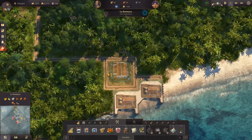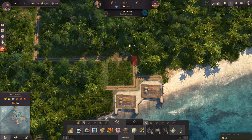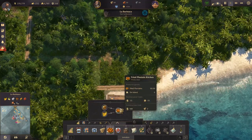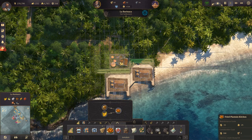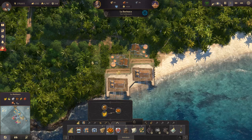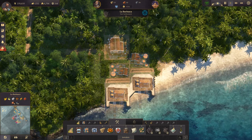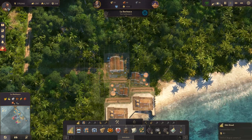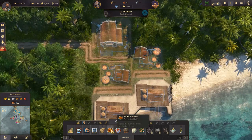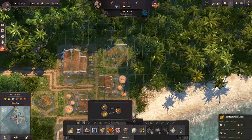Actually I have a better idea for this little layout. What I'm going to do is lay these both down right beside each other, so that fish oil is going to go directly into the kitchen. Then I'm going to have the warehouse right here, then a little road connecting to this main road, and then the plantations connected directly to the kitchen as well.